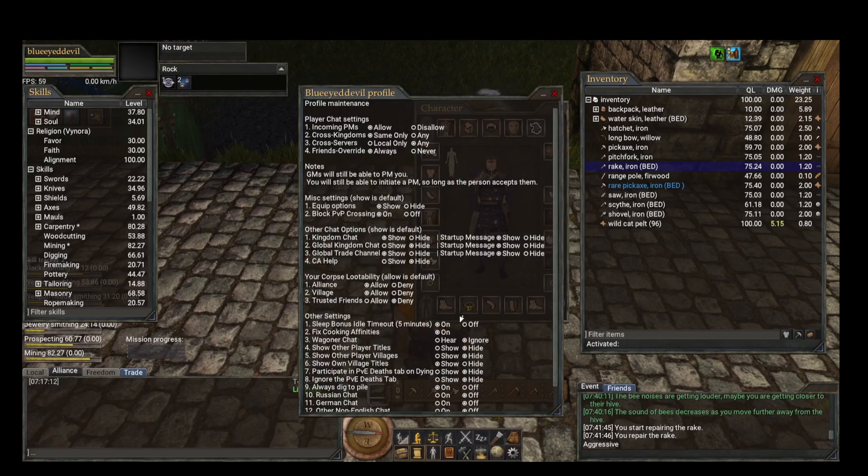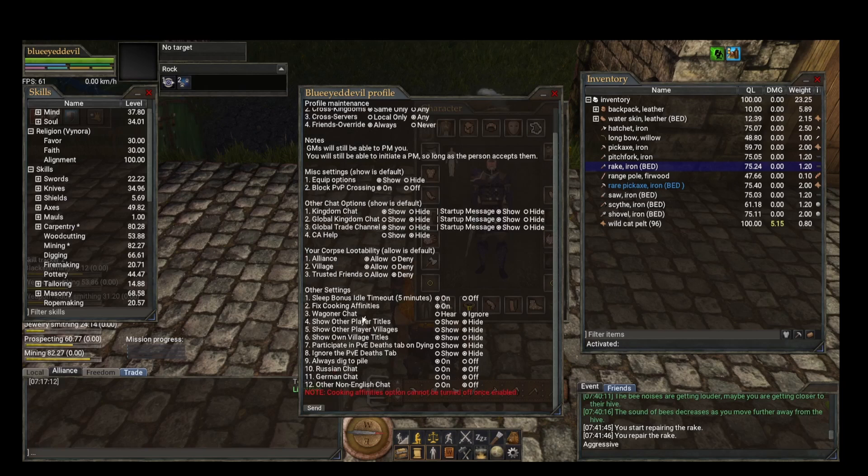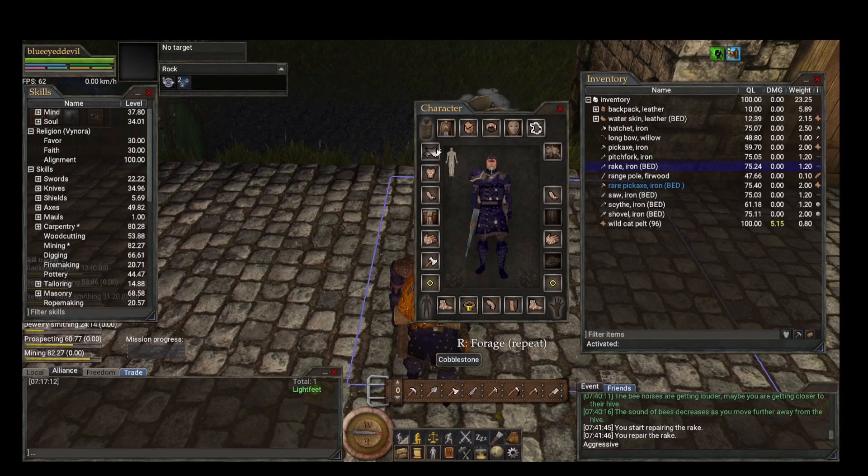Right-click the settings icon, go to Manage, and open the file. This gives you many options: you can allow or disallow incoming PMs, set cross-kingdom to same or any, cross-server to local or any, friends to always or never. You can also hide CA Help, trade messages, and startup messages. Cooking affinity is always on when you start.